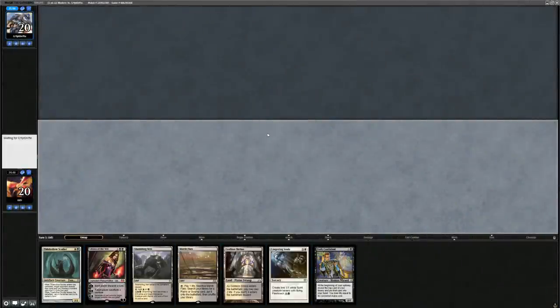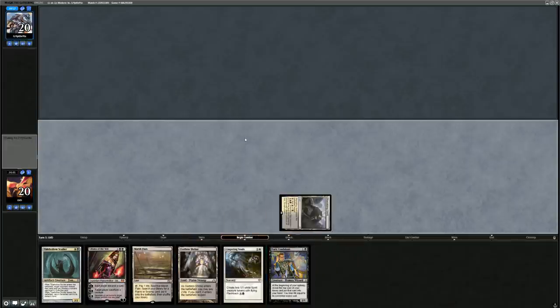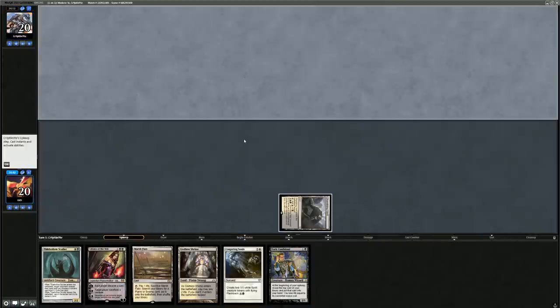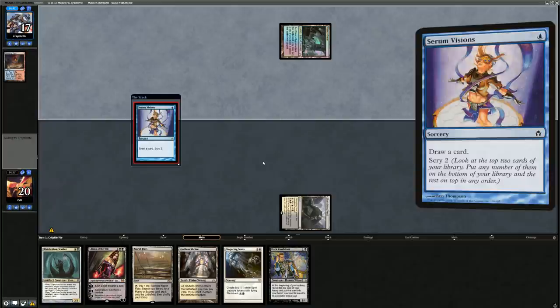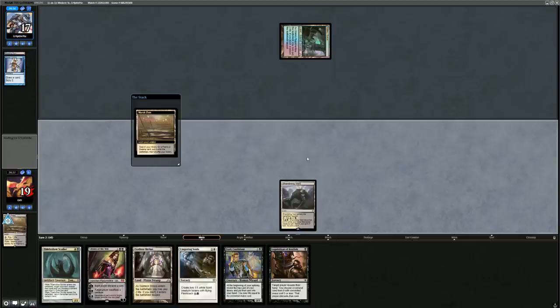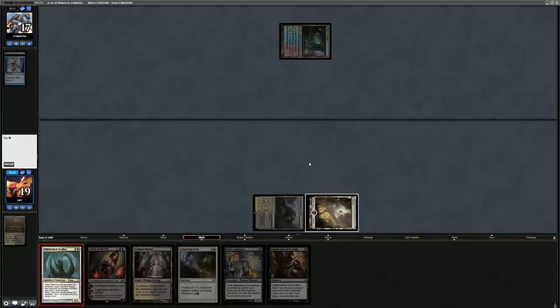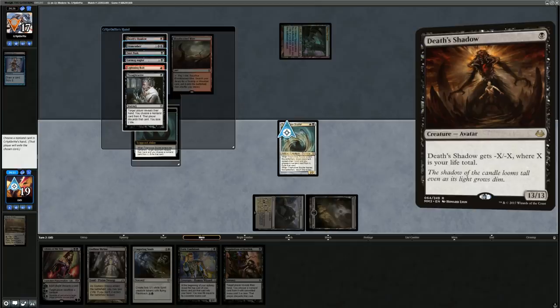We're on the play and this hand seems fine. We don't have a one-mana interactive spell but can play Shambling Vent into turn two, probably Sculler before Dark Confidant depending on the matchup. Against Tron we might play Confidant first; against an interactive deck where we expect our first creature to die, we'd lead with Sculler. The opponent plays a Scalding Tarn into Watery Grave and Serum Visions — unclear what we're up against.